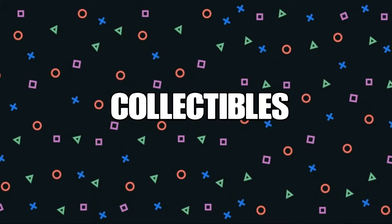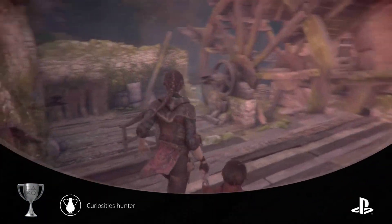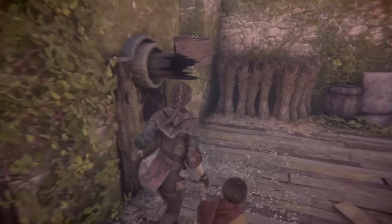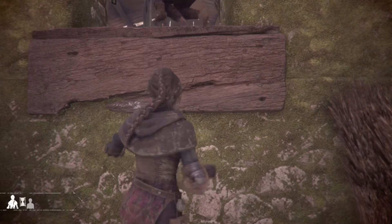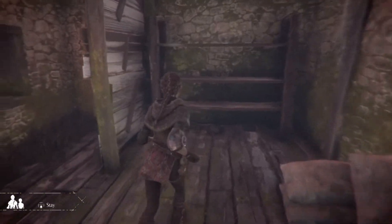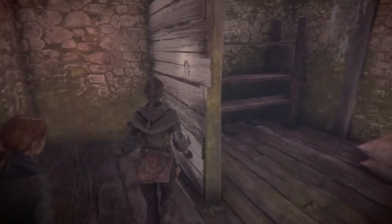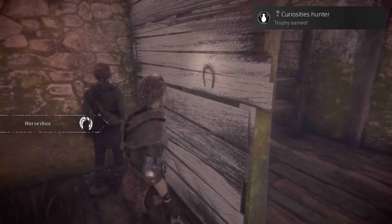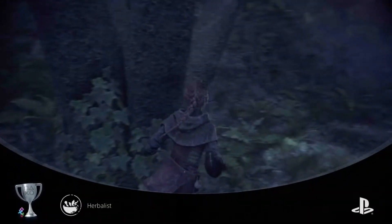There are a bunch of trophies tied to collectibles in this game. One of these is the curiosities you can find in hidden sections of levels — off-the-beaten-path areas you might have to climb up to, break a lock to access, or take a branching path to find. These are like little gifts, such as a horseshoe. Once you find all of them you'll get the trophy, but I think the silver one was just for finding half of them.